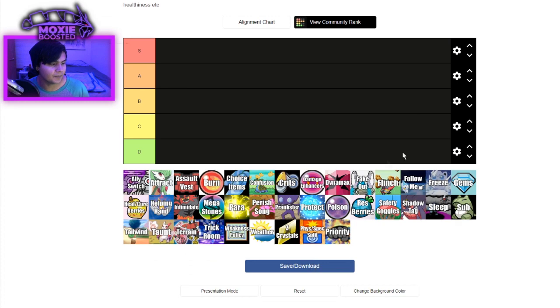I'm going to go ahead and edit the names of these tiers. So S is perfect for the game — I love it. A is going to be healthy. B is going to be needs some work. C is going to be complete rework. And D is going to be remove — bad, like I just don't want this in the game.